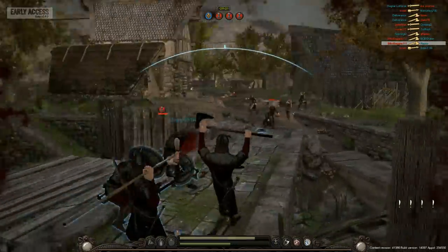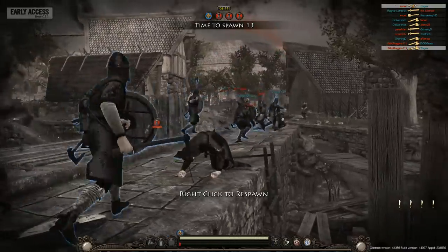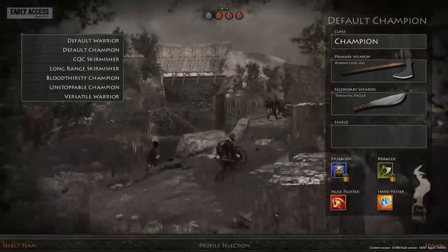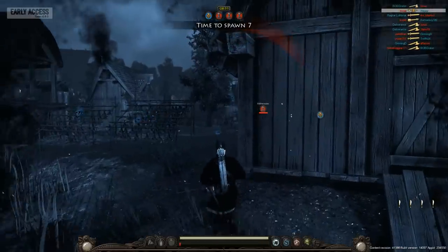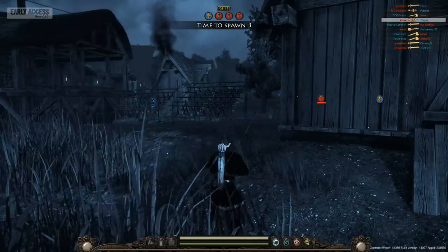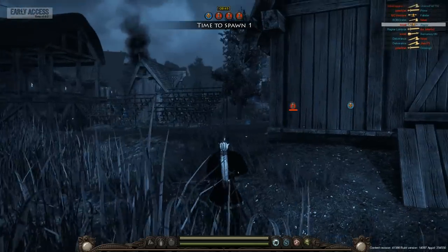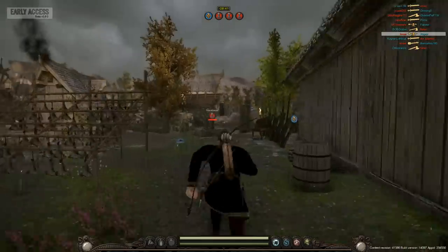We're going to keep up our block here. You always want to block, even when getting hit with arrows. Let's switch back to our longbow and start attacking. Apparently I was killed in my spawn zone — my health actually went to zero. So there's your problem: the 360 no-scopers over here. Obviously no scope because there's no scope on a bow. We're going to play just like the enemy — I'm a brawler now.